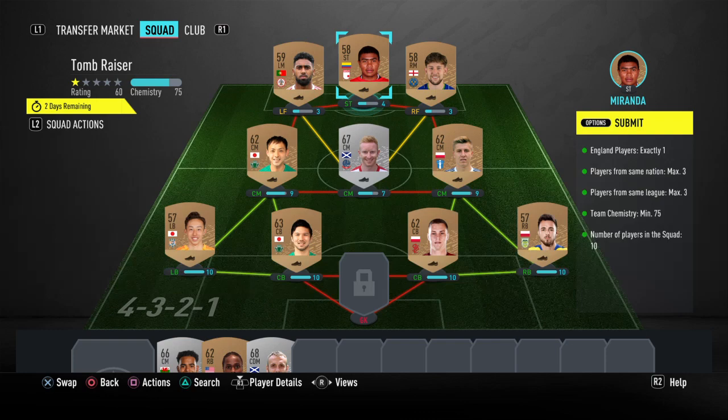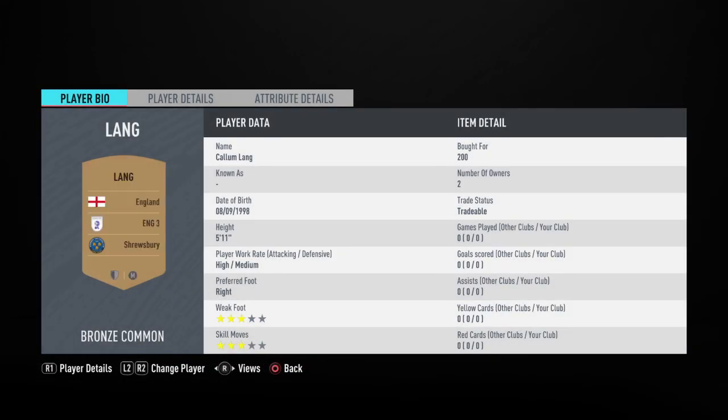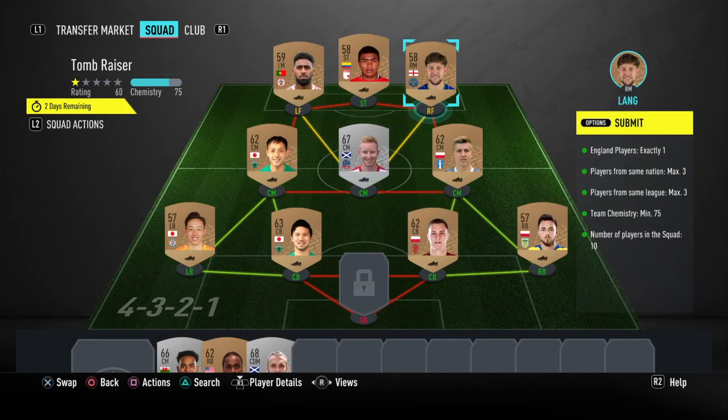I went with Lang — he's a right mid, he's English, and he's from the third English league. Then I went with a center mid that gets a link with him, but he can't be English because you can only have one English player. Then a left forward that gets a link with him, so they get a weird little triangle of orange links except for him. Then anyone from a different league you haven't used at striker, and this gets it done.